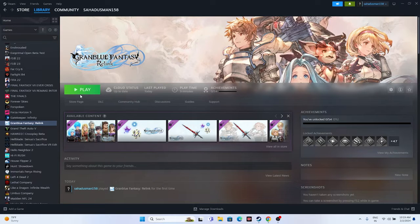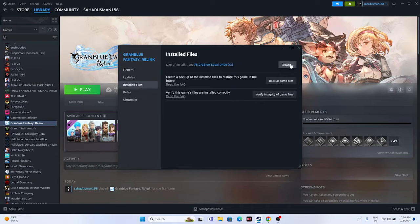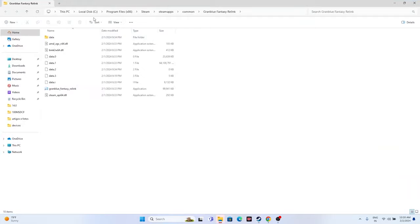The next fix is to launch the game from the installation folder rather than from Steam. We have two methods to navigate to the installation folder. The first: in Steam, right-click the game, go to Properties, go to Installed Files, and click Browse. That will take you to: This PC > Local Disk > Program Files (x86) > Steam > steamapps > common > Granblue Fantasy Relink.